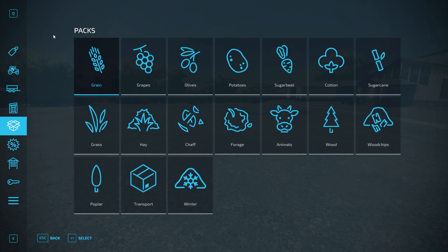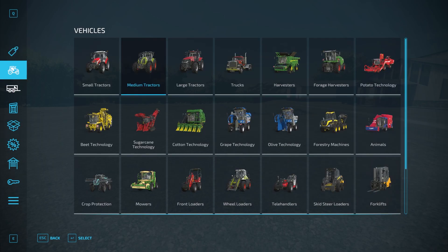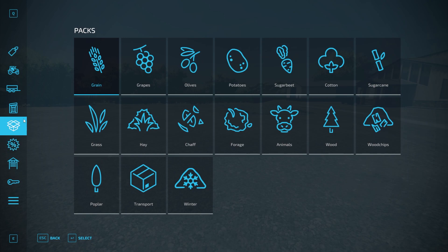Welcome everyone, Farmer Cop here. This is going to be a quick video just to talk a little bit about the packs in Farming Simulator 22. If you access the store menu, which is what we're in now, then you go down here to this box icon on the left hand side, that is going to give you these packs.